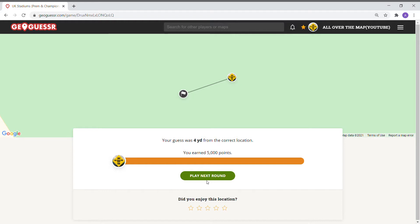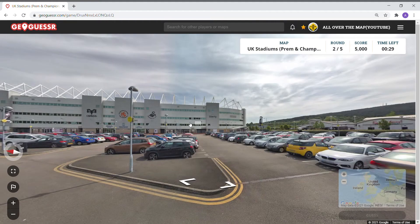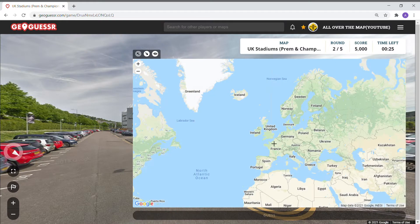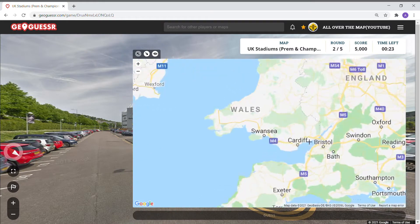Swansea City Football Club — looking off to the north-northeast, it looks like Swansea.